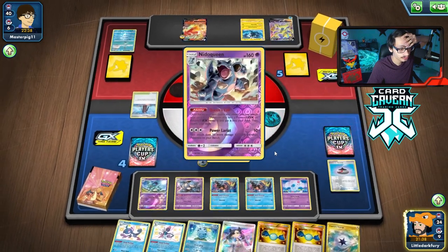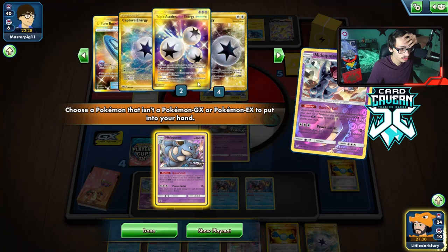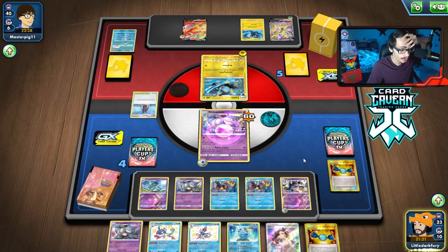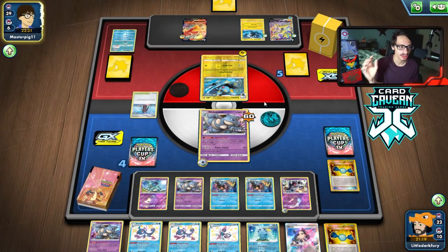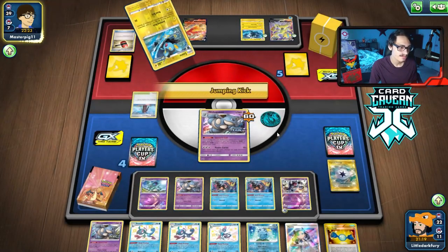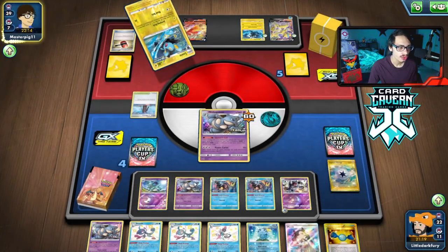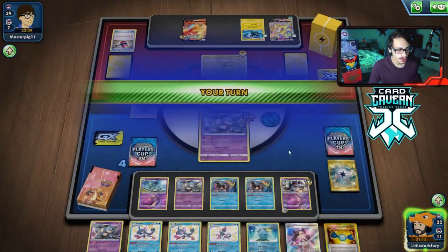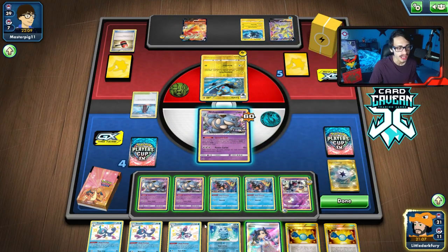We have a bunch of Nidoqueens I guess. We're not Marnieing them - we're just going to hope they stay in top deck mode a little bit longer. Yeah, the bench sniping is not good. We should probably Quick Shoot the Zero Aura because they're going to get two prizes which takes out a lot of our attack. A Crushing Hammer - what the heck - and they get Heabutt Throw? Relax! Okay, that's not good. My opponent can Jumping Kick all my Nidoqueens so Blaziken can watch them fall.